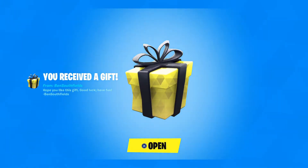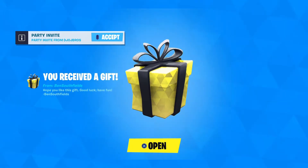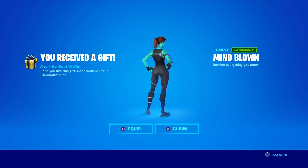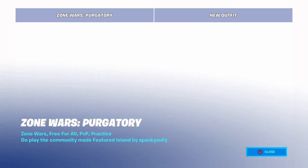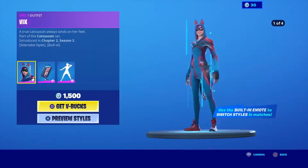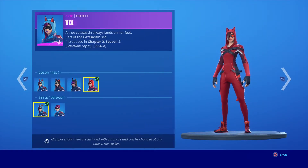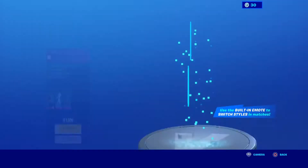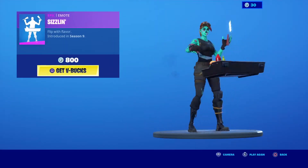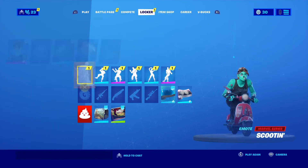Hi guys! Oh, a gift - oh my dude, you didn't have to. I want to know what the gift is. Mind blown! Anyway, I'm gonna be doing a locker tour. What's in the item shop? Oh, Vix - that looks fire. I don't have enough V-Bucks - I would have got that though. I'm gonna show you my locker - around a five to seven thousand dollar locker. I'm only gonna be showing you the gliders, the skins, the back blings, and the pickaxes. Let's get into it.